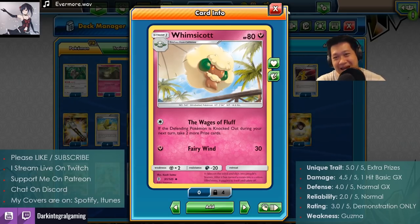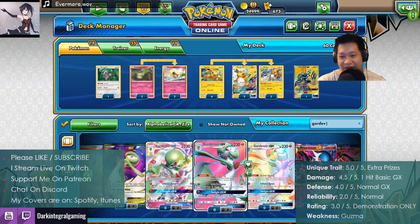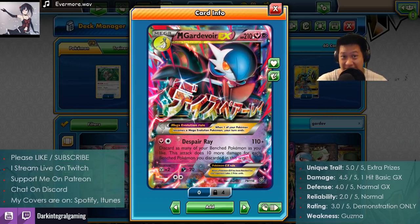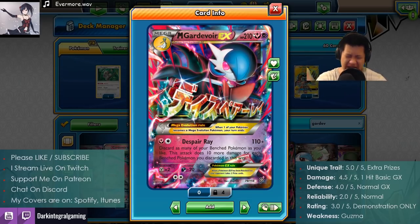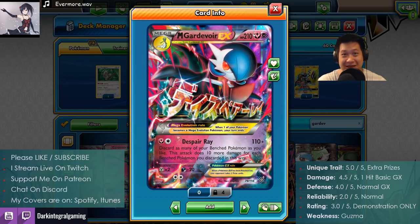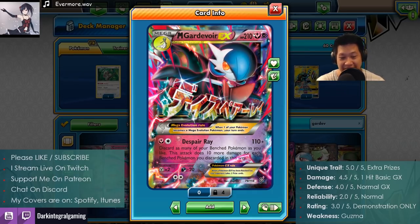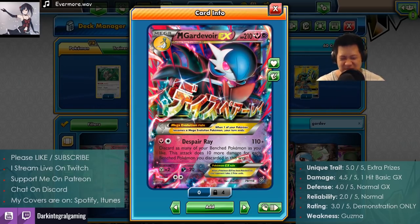This is it for Whimsicott. What am I serving you for tomorrow? Gardevoir — there are two Gardevoirs to do before rotation. The first one has Psychic and Fairy, takes out Buzzwall and Ultra Necrozma. So that's up for tomorrow. Please like and subscribe because I've got more good things coming. Follow me on Twitch to catch my streams live. Support me on Patreon — thank you, Alex and Zachary. Discord link is in the description. Covers are on iTunes and Spotify. Thank you, Integrals and Differentials. Take it easy, stay safe, and we'll see you guys next time. Bye-bye.